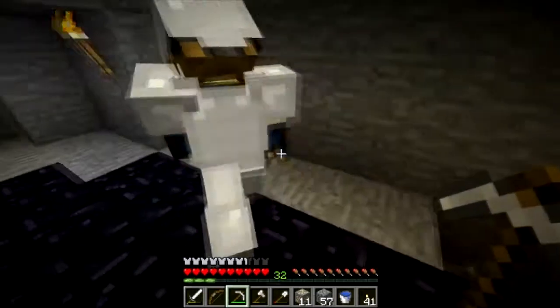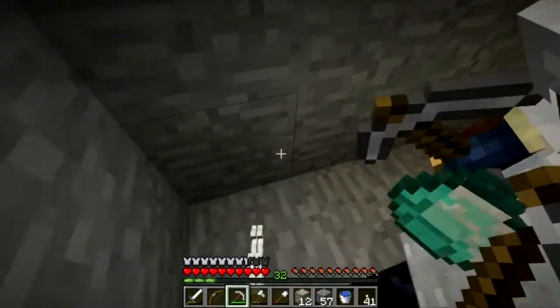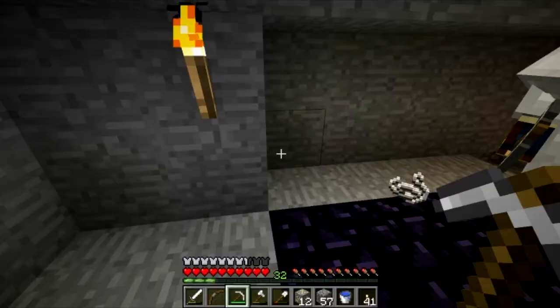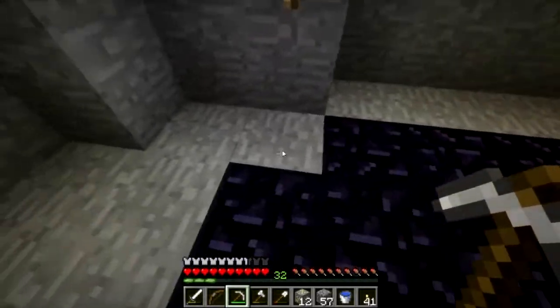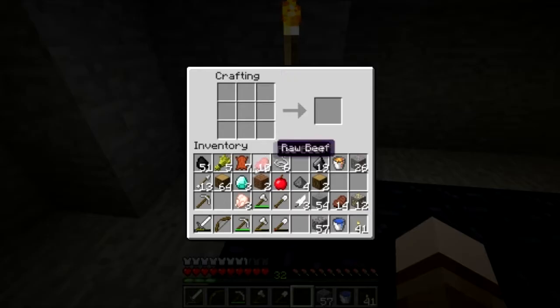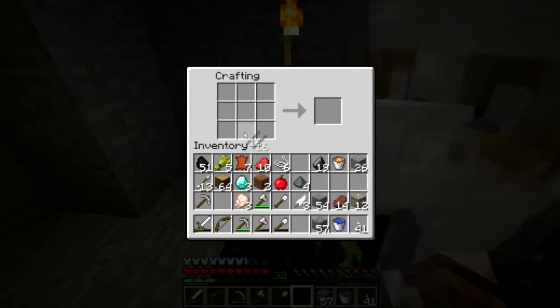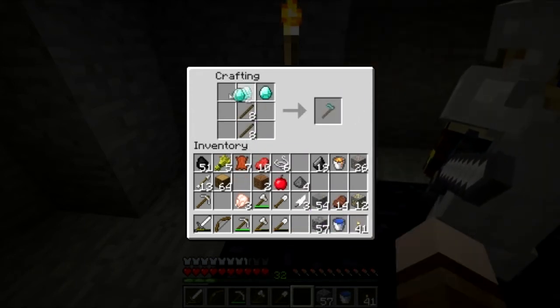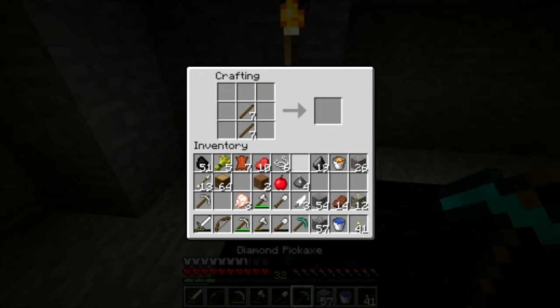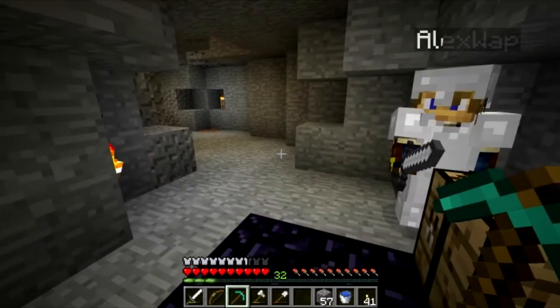Okay, well throw them at me. You might need the string for stuff, and the diamonds, and the string. Okay, I'm gonna go ahead and make a pickaxe with this. The pickaxe — our first diamond on this new server! The world famous diamond pickaxe. Show it off, Eagle. There it is!